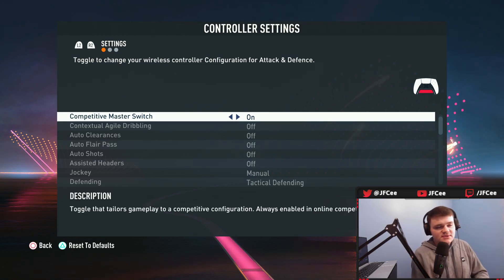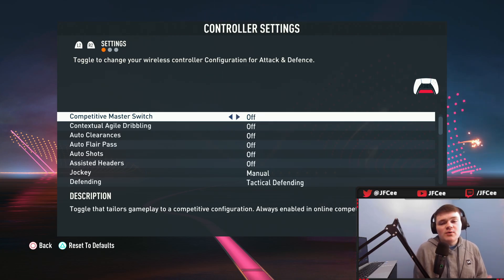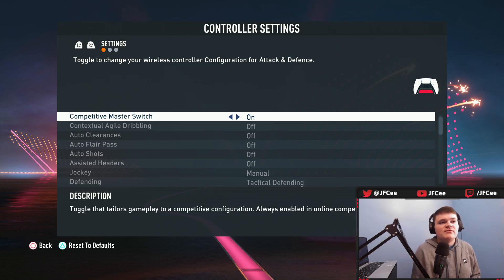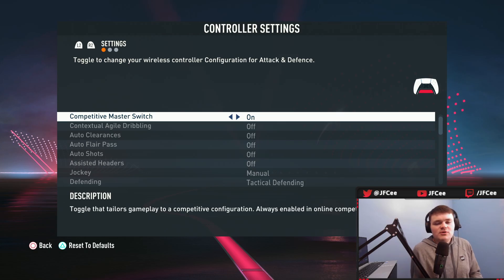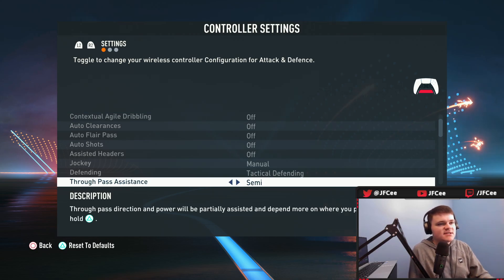Controller settings are probably the most important part of this video. Competitive master switch — you're going to want this on. In FUT Champs and Division Rivals it's already on, so in draft or friendlies where you can toggle it, you still want it on because you want to get used to playing the exact same way. Turning competitive master switch on will gray out a lot of those settings.